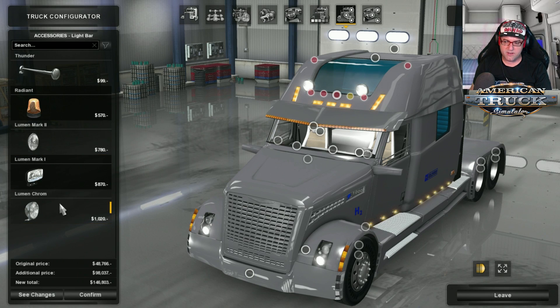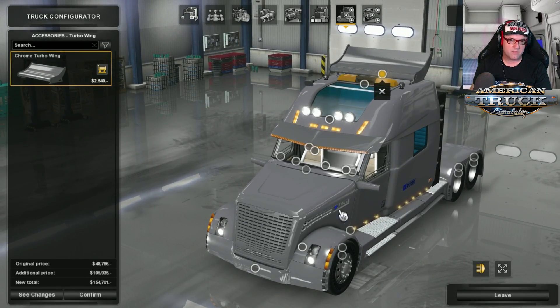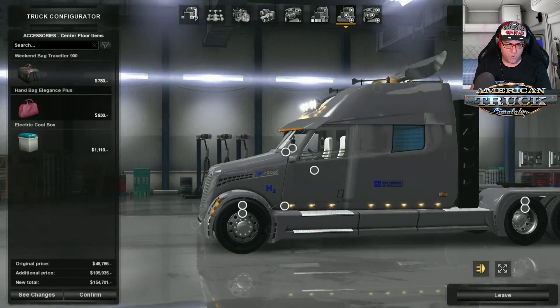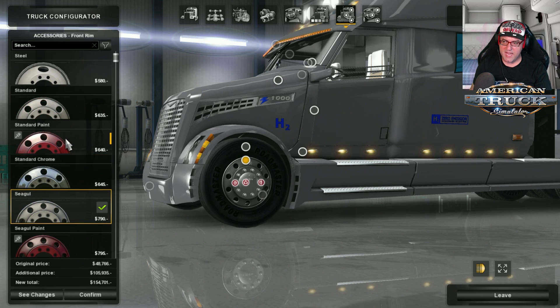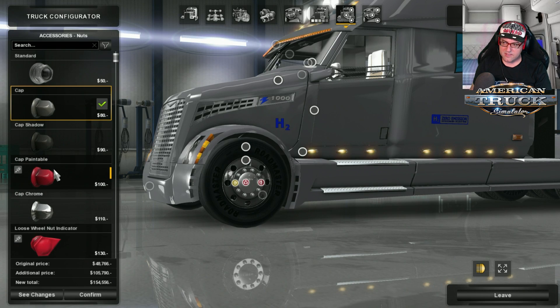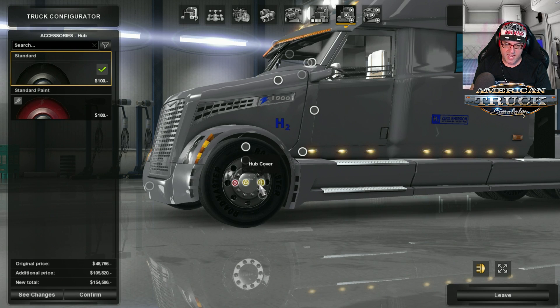The round spotlights look better than the square ones, but it's up to you what you choose. Then we'll put on some air horns at the top. Then we go over to the beacons - put on some beacons. There's a turbo wing if you really want to look super fast and futuristic. No exhaust, because this truck has zero emissions - no worries about that. Now for the wheels - there's standard tyres, and you've got standard ones including standard chrome.